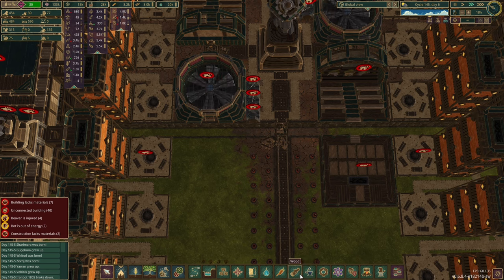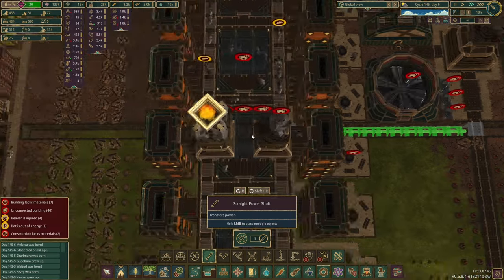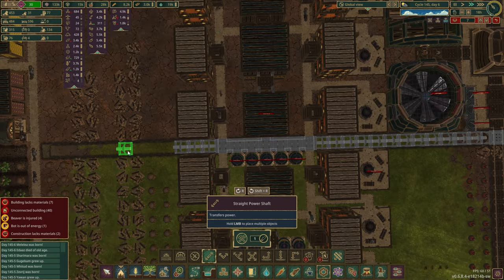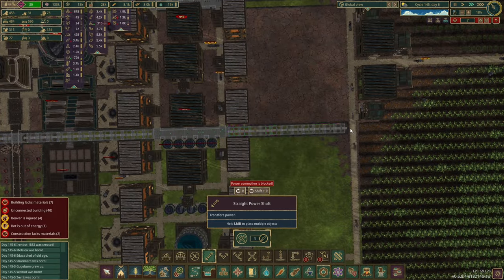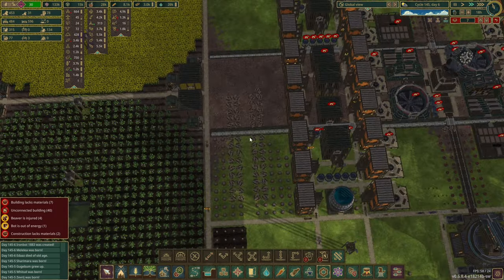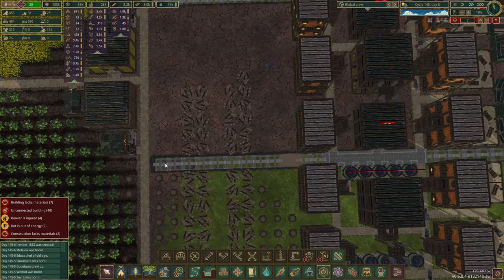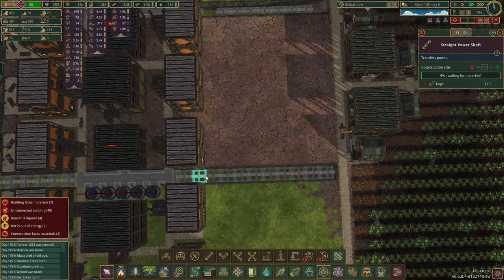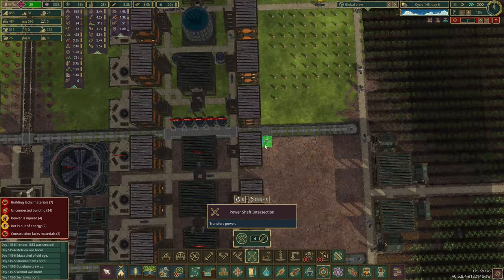And then we'll do power lines through here and power lines through here. I don't know where I want to go with them. One of these power lines will have to be a connection left or right. Let's do it in the four corners — that seems like a good way to cover all our bases. I'm going to put crosses in here as well, because I don't think we'll ever go forward.